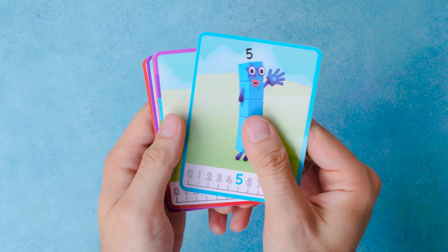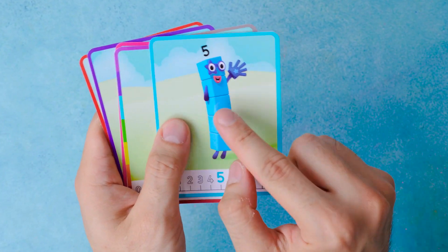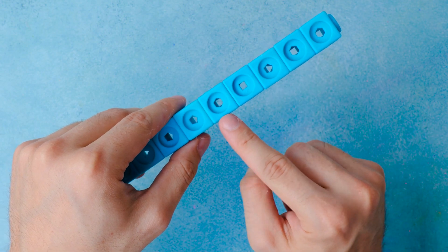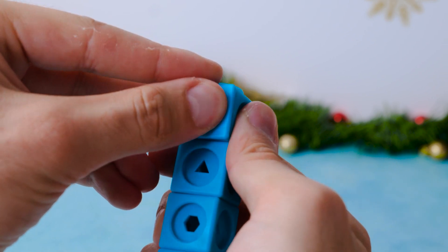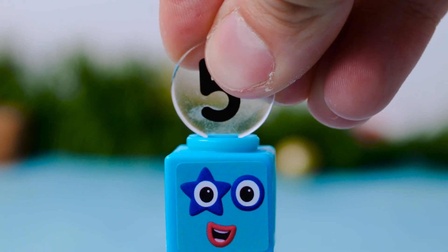Do you know what number comes after four? Keep thinking — you can do that. It's number five. We need one, two, three, four, five blue blocks. Now we'll snap on the clinches and stick a cunning face to our character. This is the number five.